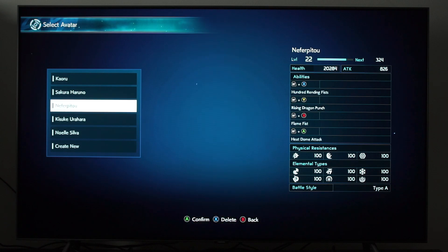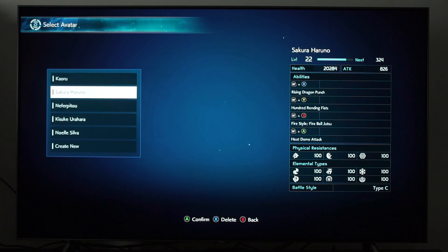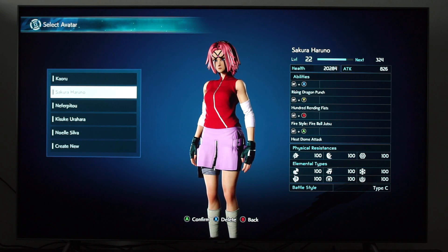I got Neferpitou looking absolutely sick. Love that build. We got our Sakura Haruno, just look at that man, look at that — absolutely insane, dude.